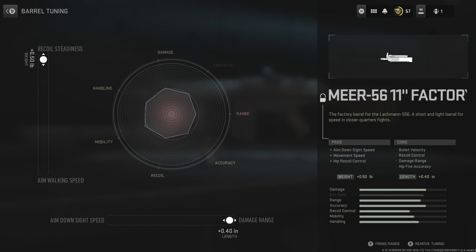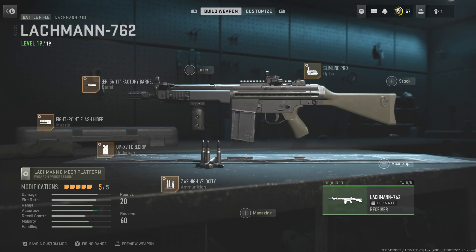You also have damage range, which is controlled by moving your left analog stick left or right. You can increase the damage range, but you'll probably have more recoil. As you can see, this changes things — this one is geared more towards better handling. That's how you can customize different guns.